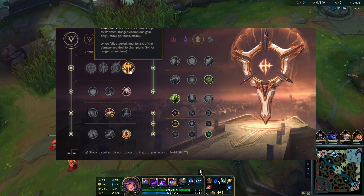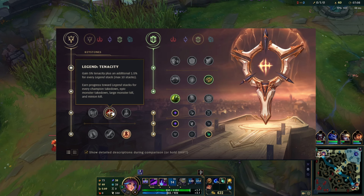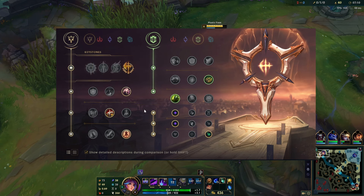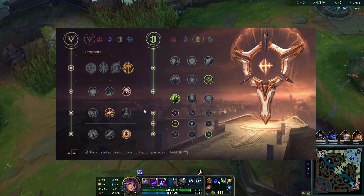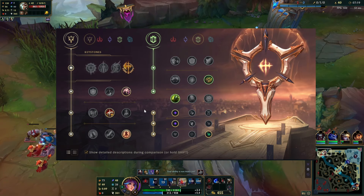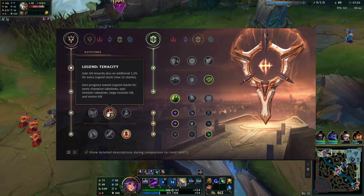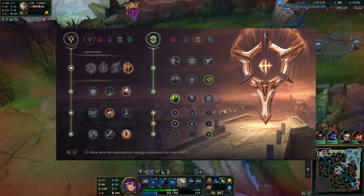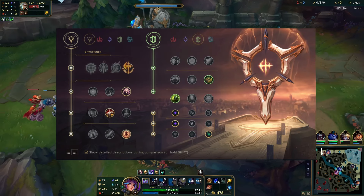For the rune page, you're going to Precision and Resolve. In the Precision tree, you take Conqueror — it's the only rune you can take here and her best rune as well. Then Presence of Mind because you use so much mana. Lillia Tenacity, because you're going to be running into 5 people on the enemy team trying to get that 5-man ult — just running around. The best thing about Lillia is her movement speed and how quick she is.